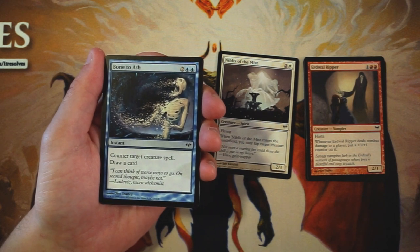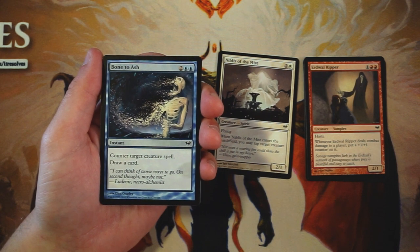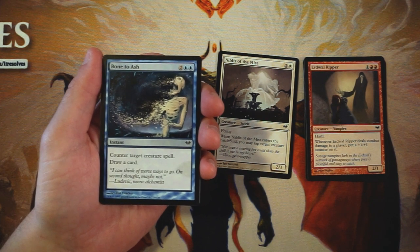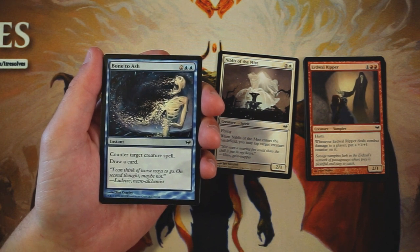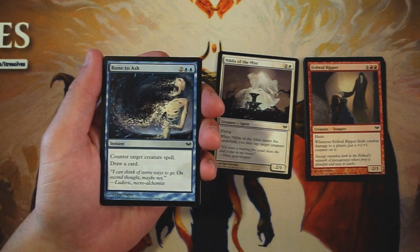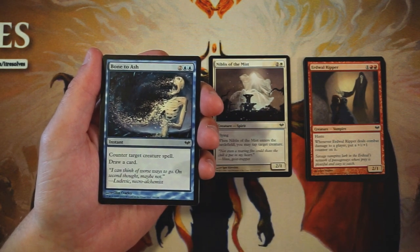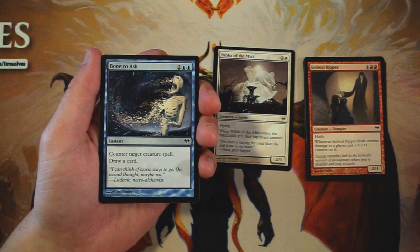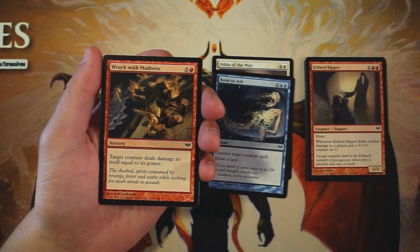Bone to Ash is an instant for two and two blue: counter target creature spell, then draw a card. I really like this one. Creature spells are obviously the majority of what you see in limited, and being able to straight-up counter one while also replacing this card in your hand is fantastic. I'm going to keep this alongside the flying creature we already have because honestly both are pretty good. I'm expecting to see something better later in the pack, but not bad at all.